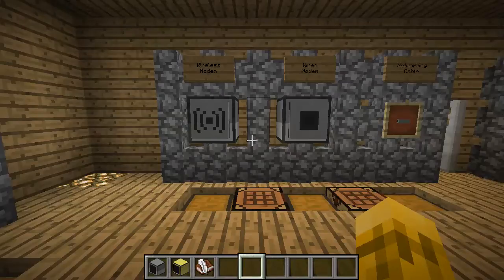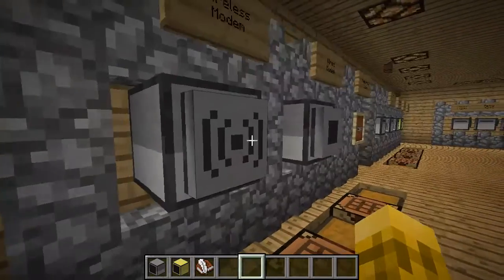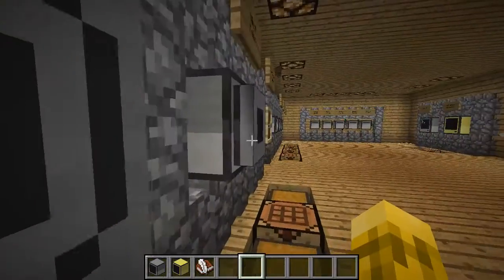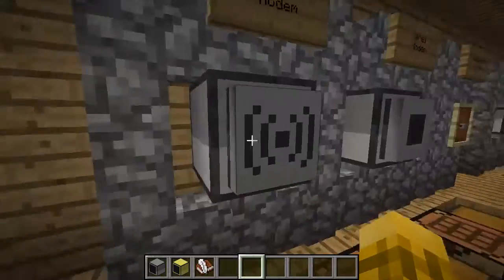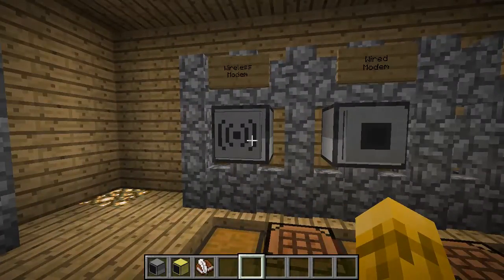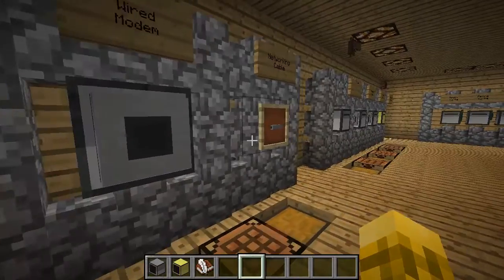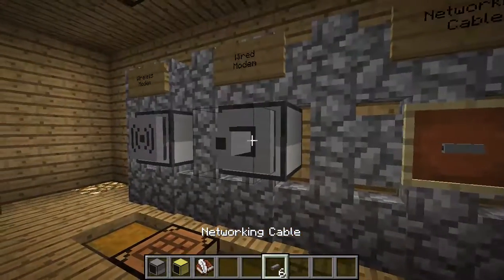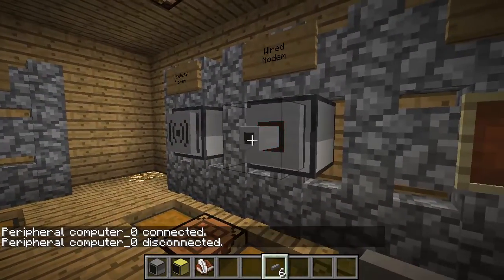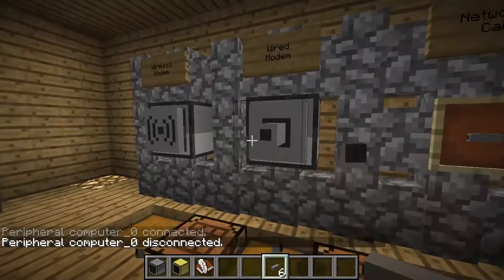The next thing is your modems. When you have two computers, you might want them to talk to each other, and that's why we have modems. You have both the wired modem and the wireless modem, and these are attached to the side of a computer. The wireless modem can communicate with another wireless modem at a range defined in the config file. The wired modem needs networking cable attached to it — the cable recipe is just redstone with stone — and you can drive it around to connect computers.